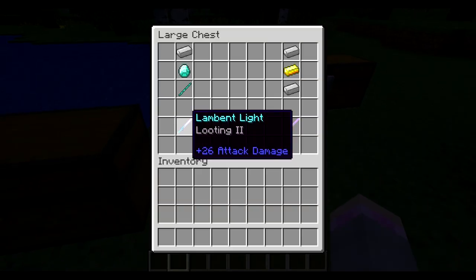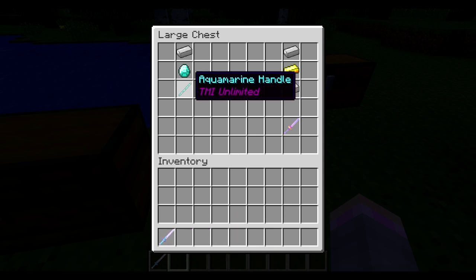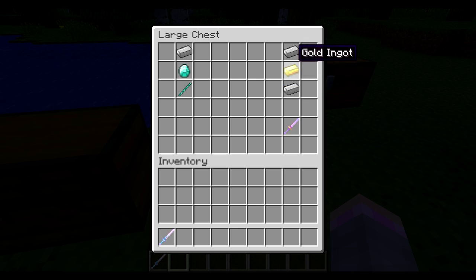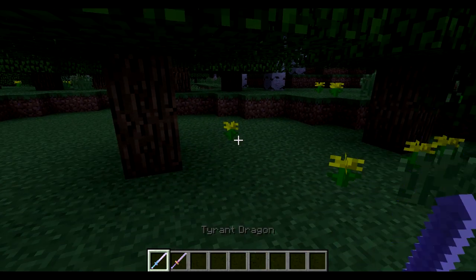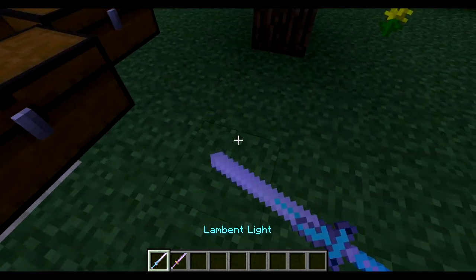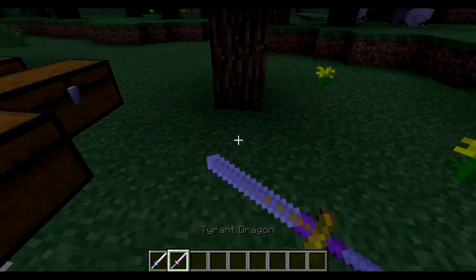Next item is the Lambent Light, another one of my favorites. It's made by the Aquamarine Handle, Diamond, and a Steel Ignit. The other item is the Tyrant Dragon, which is made by one Steel Ignit, one Gold Ignit, and one Steel Ignit. Here's the Lambent Light and the Tyrant Dragon — same sword actually, just different textures. Pretty cool.